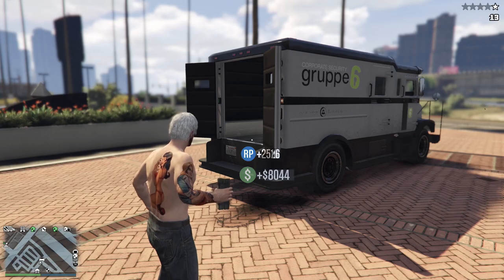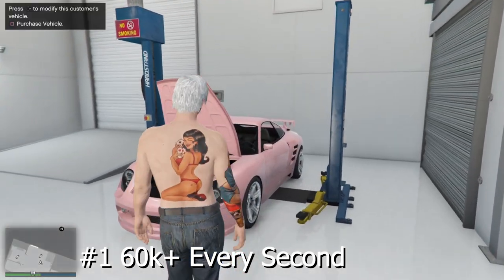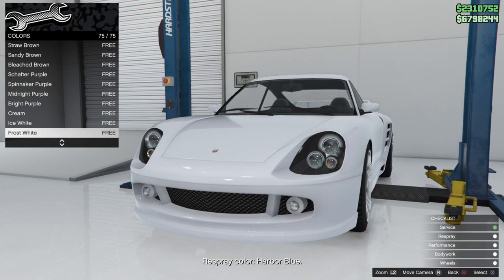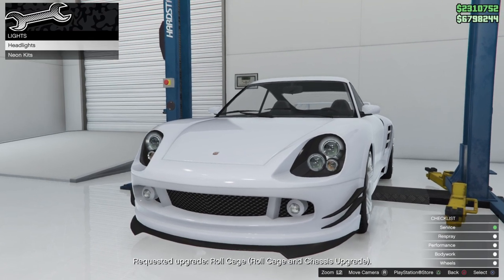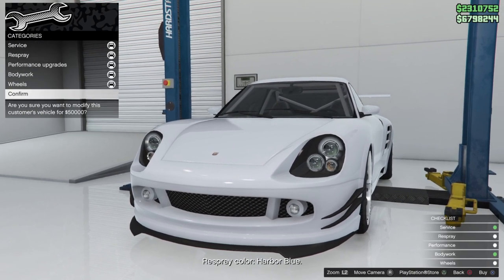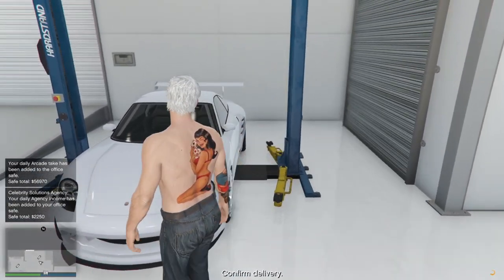The first method will give you about sixty thousand every single second. You need to have a service car that costs about a hundred thousand when you try to purchase it on your auto shop. You're gonna have to fully customize the car — do not worry about the requested upgrades, simply fully customize it. After you've done customizing, go back and purchase the car. Remember the price has to be a hundred thousand.